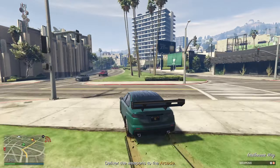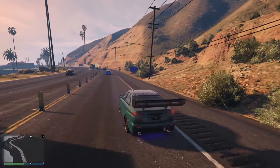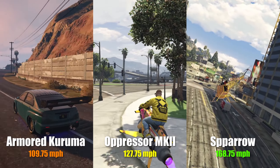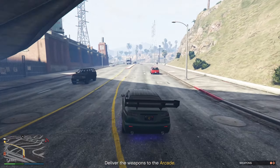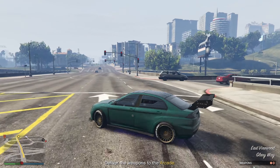The Kuruma is quite nimble and quick off the launch, making it great to quickly traverse city streets, but on longer trips it won't be as fun since it doesn't have the highest top speed, especially when comparing it to the Mark II or the Sparrow. Therefore, if you specifically need a car for missions or if you don't yet have the money for the more expensive vehicles, the Armored Kuruma is the best choice for you.